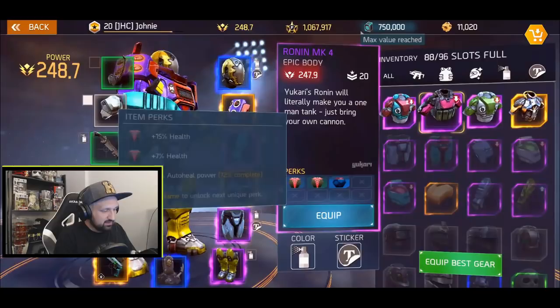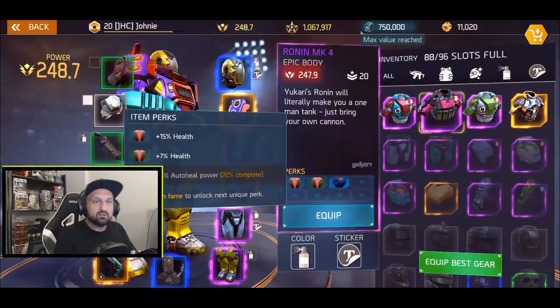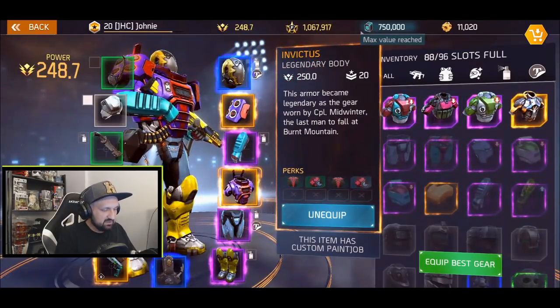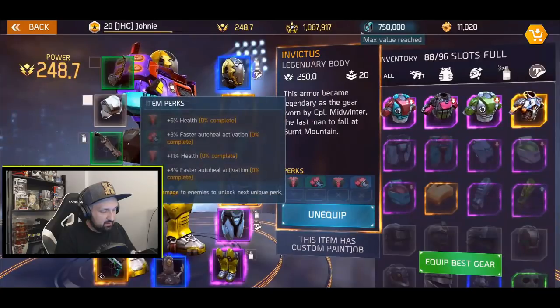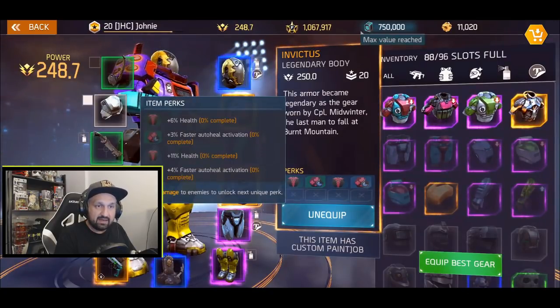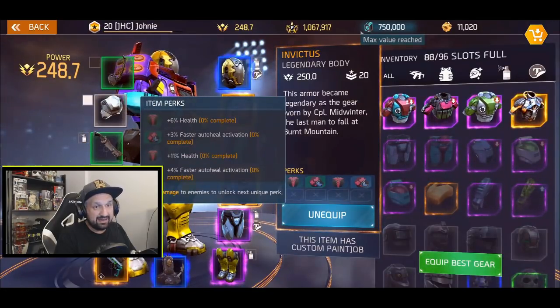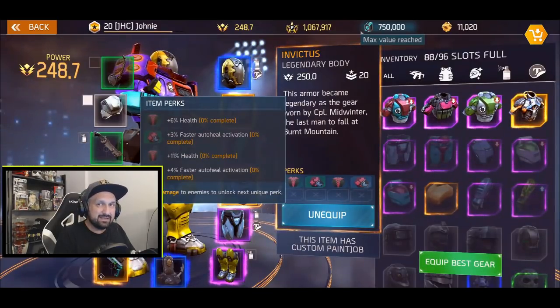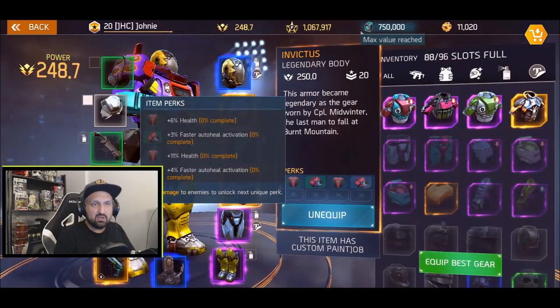I accidentally sold my 24% piece, so I went back farming and found a 22% health one — that's what I'm using now. Now I've got two legendary body pieces: Invictus and Basilisk. The Invictus has 6% health, 3% faster auto-heal activation, then 11% health and more auto-heal activation — 17% extra health total and 7% faster auto-heal activation combined.